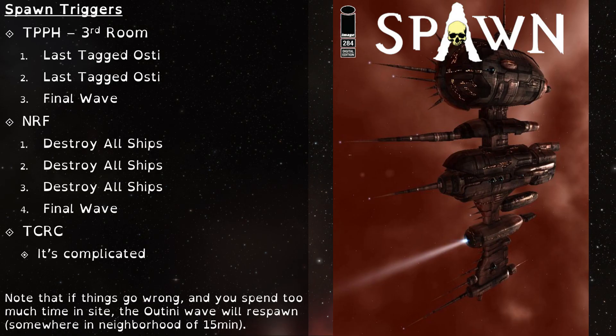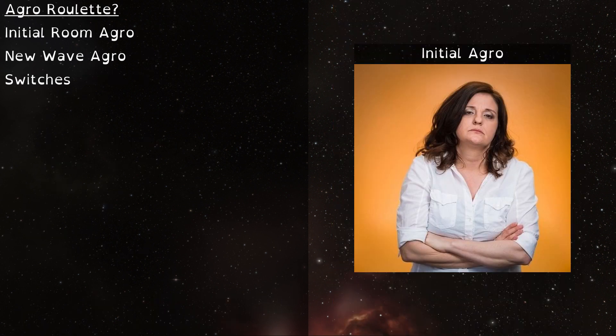The rats are very predictable when it comes to spawns and aggro. In TPPHs, it's the last tagged Osti which will spawn waves two or three. And in NRFs, you have to clear the entire wave before it spawns the next. The spawns in TCRCs are all on timers, but you don't need a stopwatch. If the AAA calls normal, expect the Deltols and Atunis to spawn about 10 seconds after landing. And if the AAA calls preload, expect them to be on the field and aggressive when you land. Initial aggro for when the fleet first enters a pocket usually goes to one of the first guys to land and become targetable — not necessarily the very first guy; it may go to the second or third. Thus, I'll pre-lock the first couple of guys who land with me.